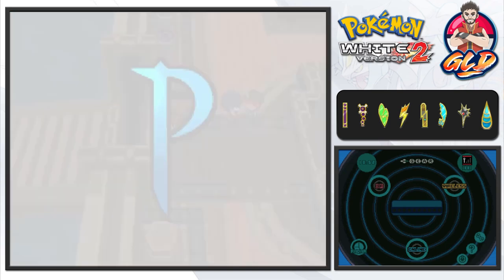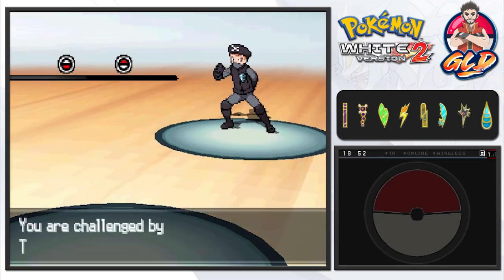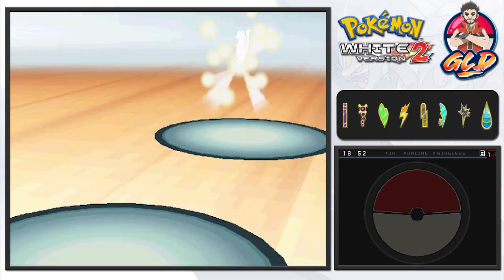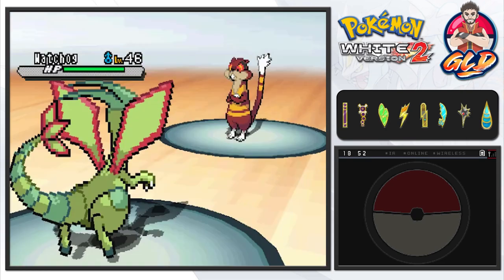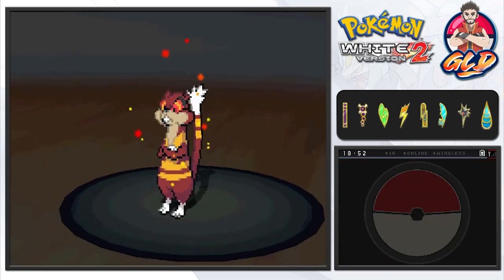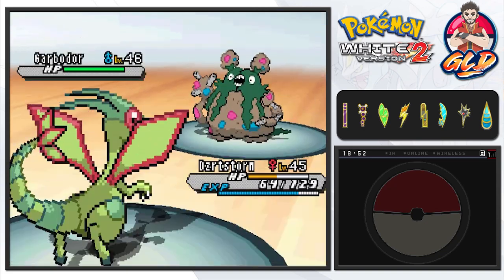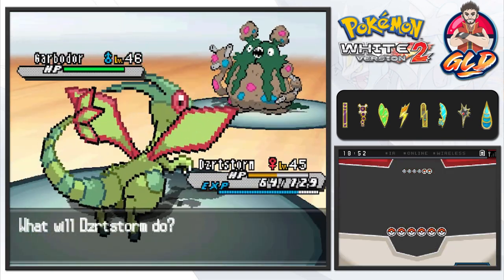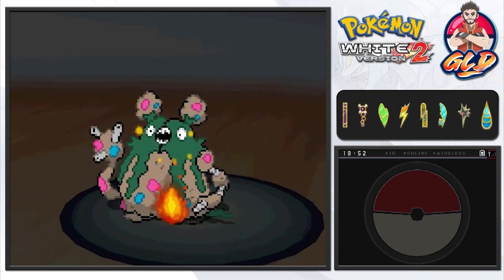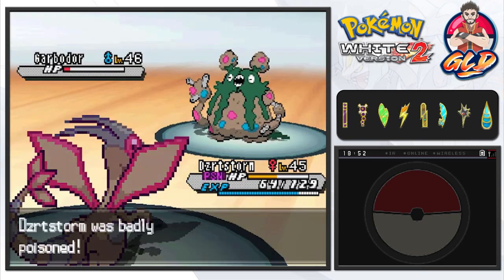Straight to it guys — we're going to be battling a Team Plasma member, and he looks like a gosh dang ninja. He's coming out with my mortal enemy Watchog, and yes I forgot to heal up my Desert Storm because it cannot get a break. Here we're taking on Garbodor, and this is the perfect Pokemon for this — Earth Power and Toxic! Holy buckets!